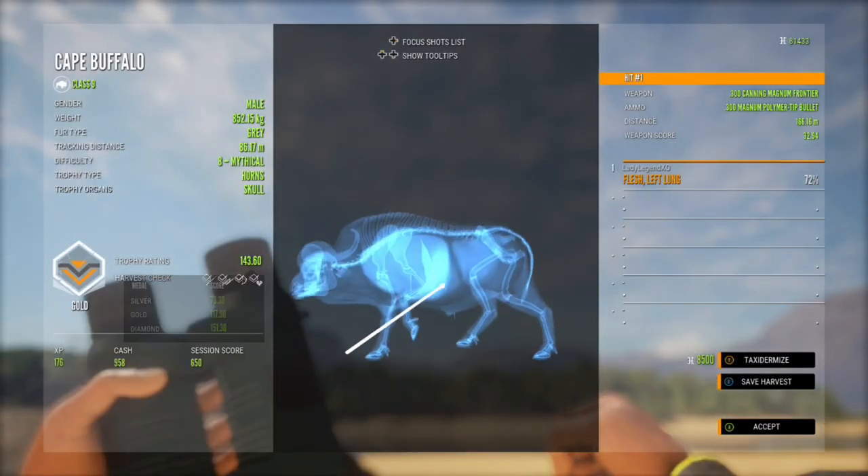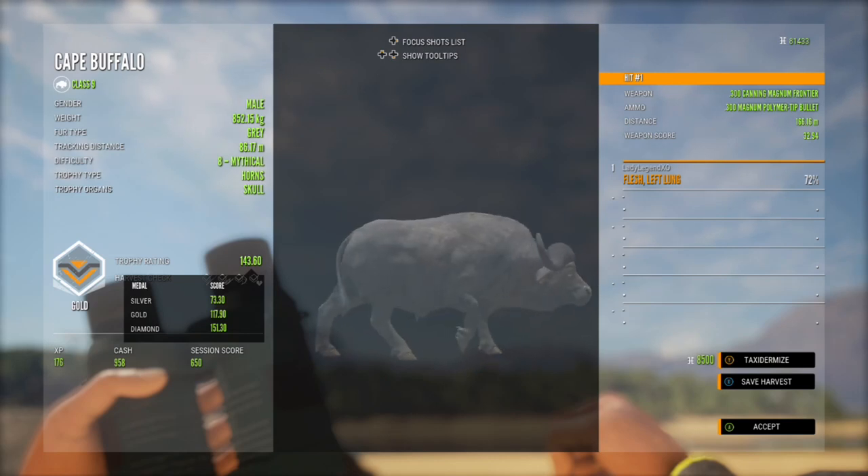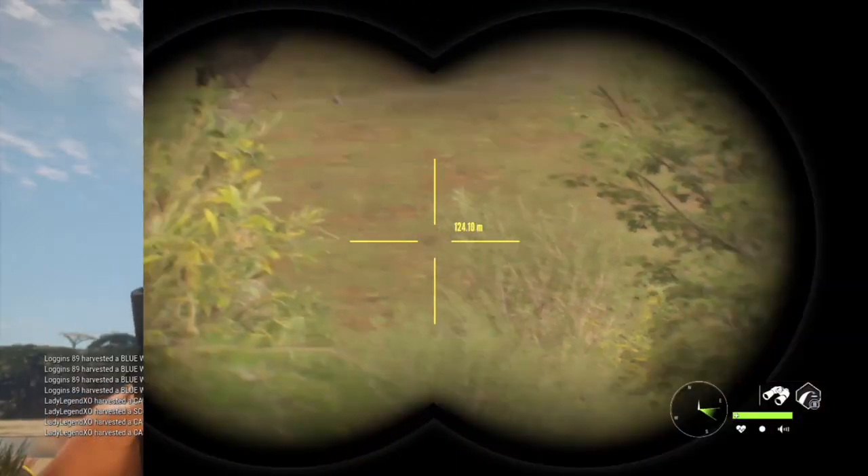We got the left lung on this really nice mythical Cape Buffalo: 143.6 trophy. Diamond is 151.3, and we got him from 166 meters.